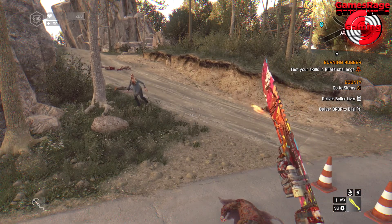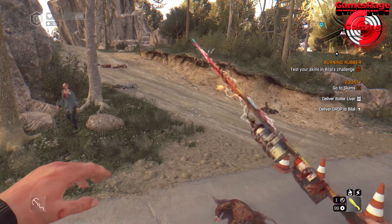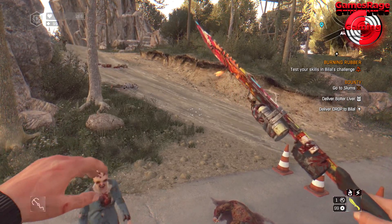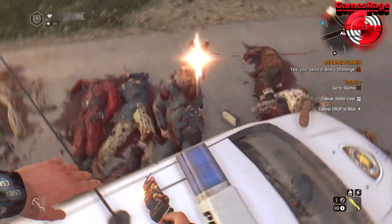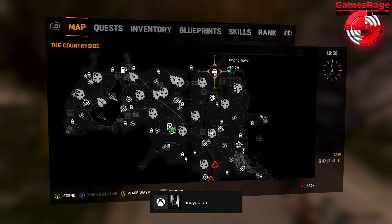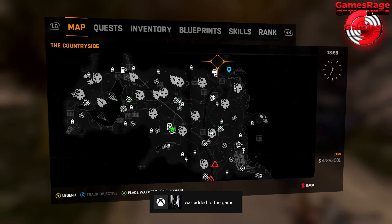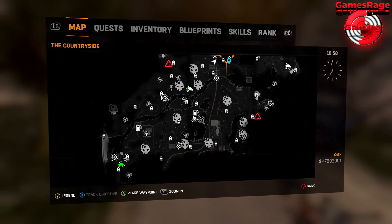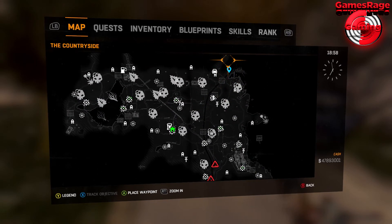Hello guys and welcome to another video by Games Rage Gaming. In this video today I'm going to show you where to find the paint job which is called Beat Them Up. It's currently located on the Following DLC. All you want to do is head over to the location I'm currently at on the map, which is towards the top right-hand side, and this will be in a volatile nest.